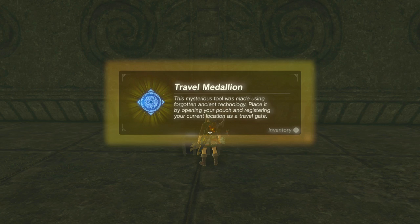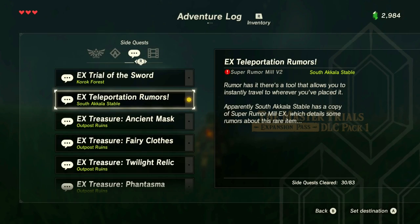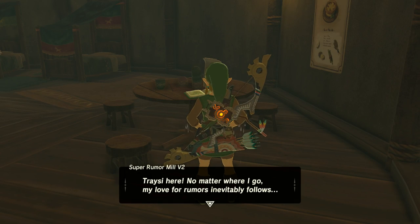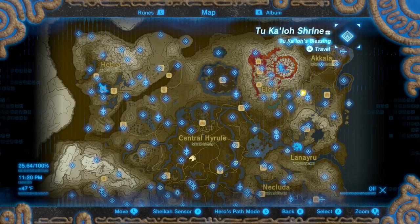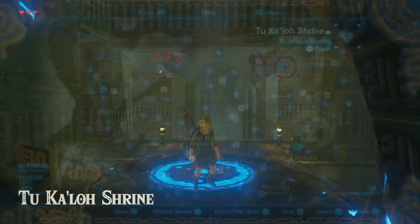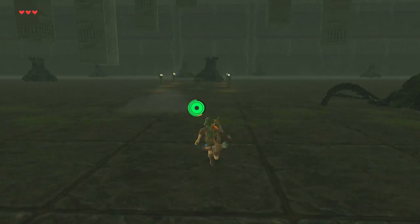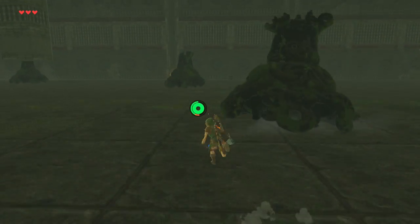Next we have a very useful item: the Travel Medallion. Start the quest 'Teleportation Rumors,' travel to Outskirt Stable, and read Super Rumor Mill Volume 2. After you read the journal, teleport to Tu Ka'loh Shrine. From the front of the shrine, jump down the wind tunnel, and once at the bottom, run straight across and you'll find the chest near the wall.